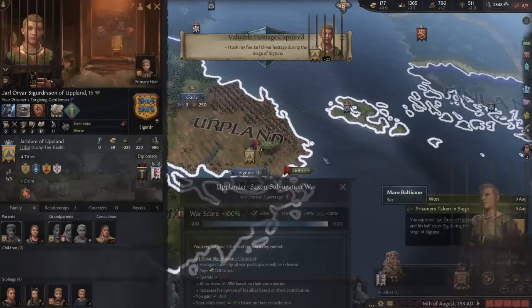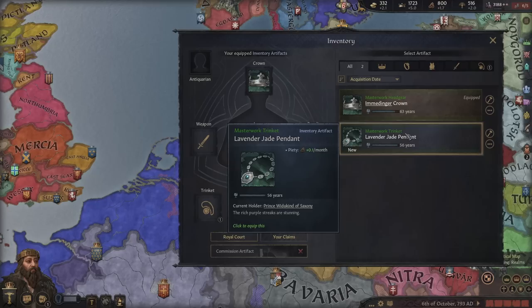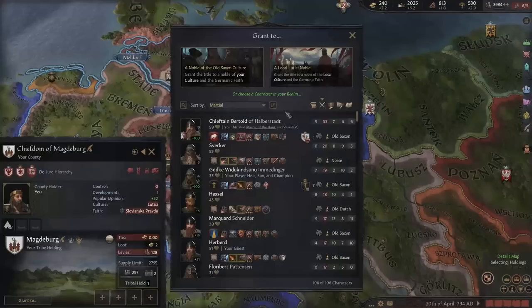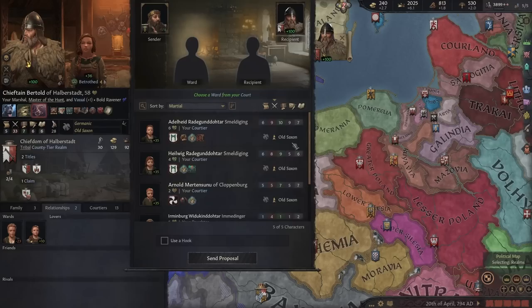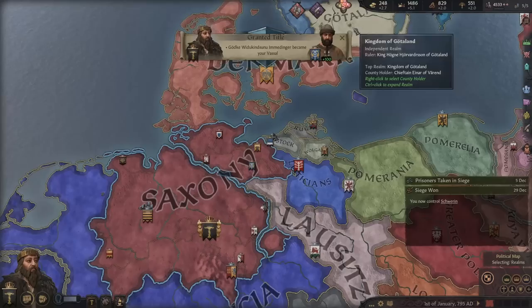We took our enemy leader hostage, ransomed him for 50 gold — war score drops since he's free, but we're still sieging his capital. Things were a bit hectic. We only have plus 0.1 piety a month — amazing. Our son finally returned; he'd been traveling back to court every time he was injured to see the court physician. We're going to make him marshal and give him land — he's absolutely insane in battle and is teaching our child.